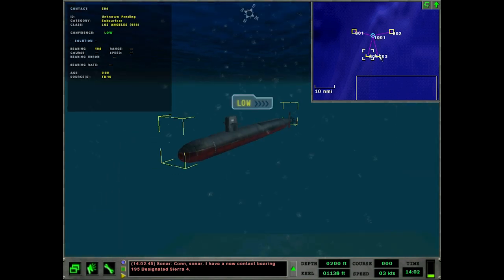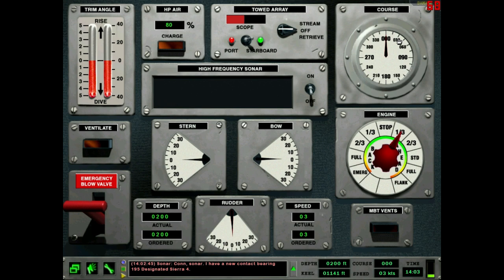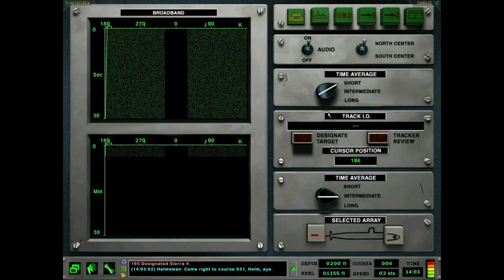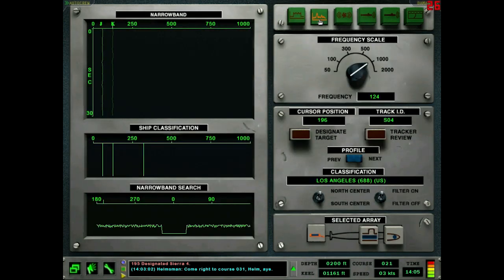So we got these two guys - one of these is probably a Perry. Let's do a turn and see what happens. I'm going to turn to this direction here - 30 degrees should be good enough. Let's speed up time and expedite this turn. Yeah, there were two other frequencies on the narrowband but they both started with 60, so those are not Russian submarines.